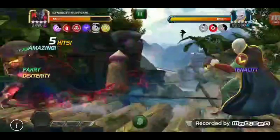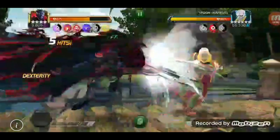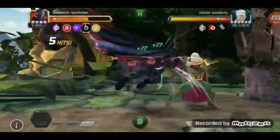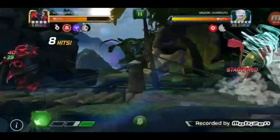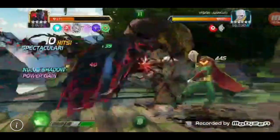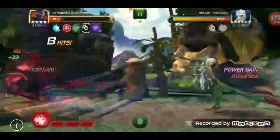One of the champs I do have in my arsenal is Symbiote Supreme, and so this summoner wanted to show what it's like to wreck this final herald difficulty boss with a four-star Symbiote Supreme. His health is not starting out at 100% at the beginning of the fight — he does take some damage, and you will see he gets down pretty close to what I call danger territory with his health. But the goal of Symbiote Supreme is always to get to that Special 3.